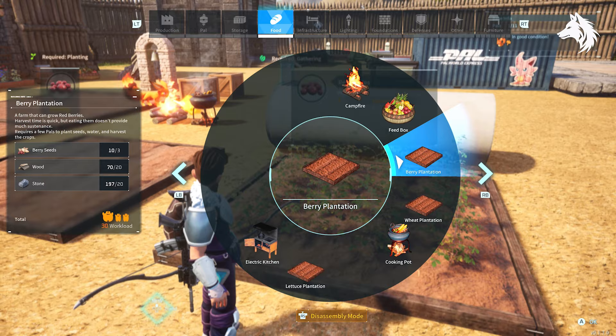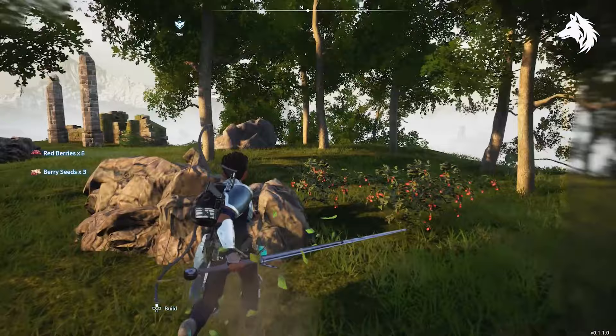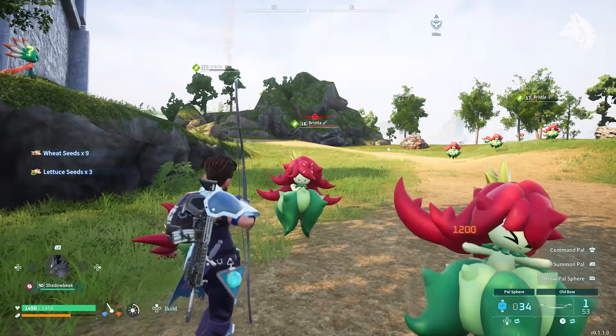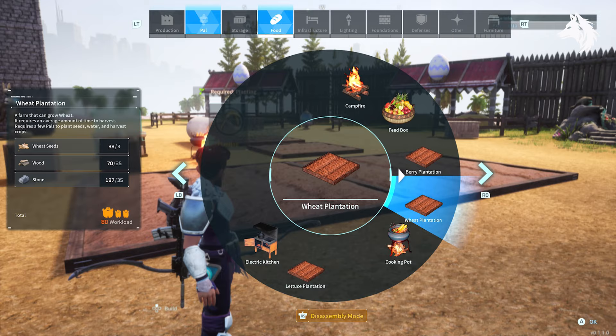Next we need red berries, so build a berry plantation — the seeds are found by picking berry bushes and they're located everywhere in the game, especially at the very start. Next build a wheat farm and you get wheat seeds from the island starting at the Sinemoth Sanctuary. Any of the grass type pals here will drop seeds including wheat, and once you've collected them you can simply head back to your base, build your wheat farm, and start harvesting.